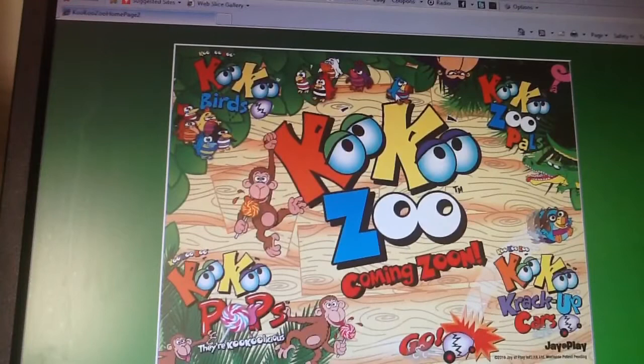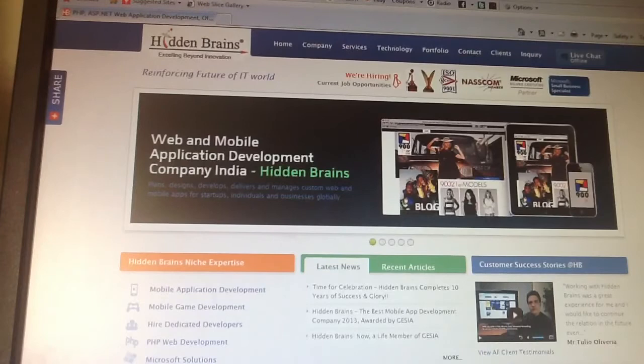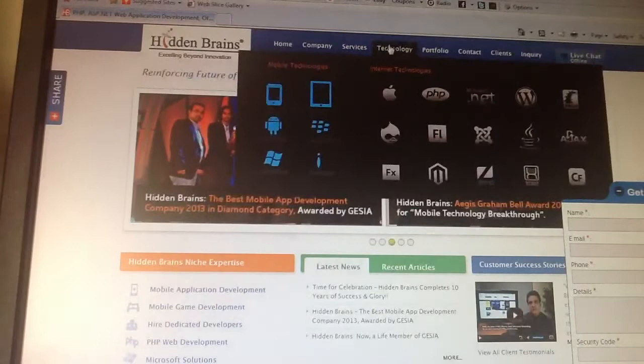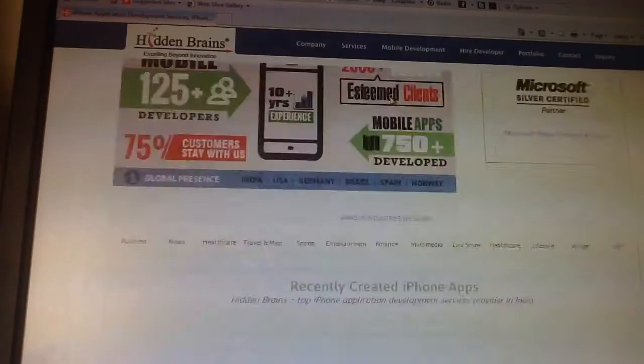There was another website: HiddenBrains.com. I'm going to check that out. HiddenBrains.com was on the game. I don't really see any cuckoo activity here. Let's click on the Apple — iPhone application development services. I don't see cuckoo anywhere, and that doesn't surprise me.